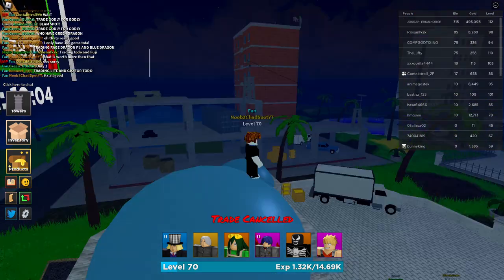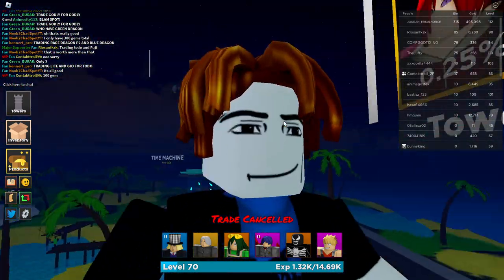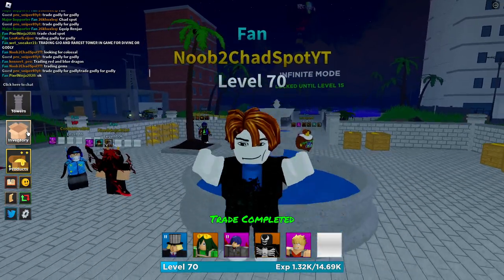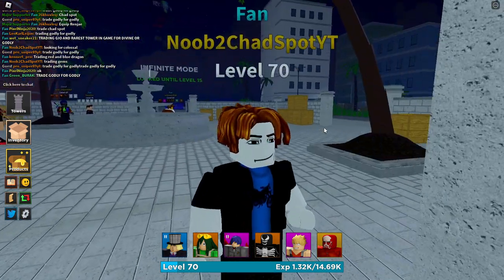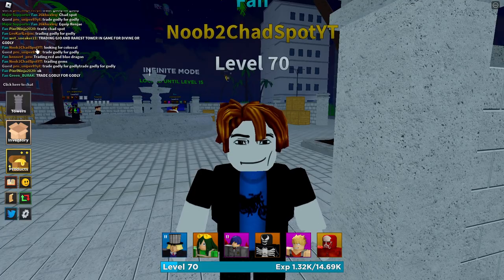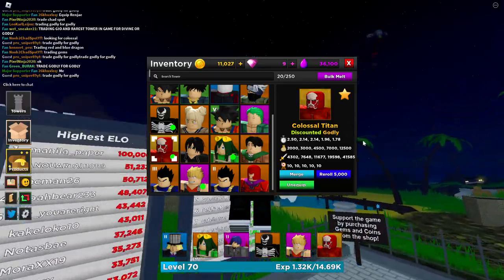He had a prestige 2 discounted — I felt bad, I didn't want to scam him. We got a trade! Trading our Renge and 270 gems for Colossal Titan. It's a little bit of an overpay in my opinion, but the Colossal Titan did have a discounted on it. We got ourselves a Colossal Titan — I don't think the guy knew who I was, but it's a good trade and we got it for fair value.